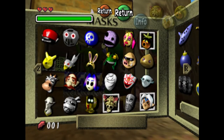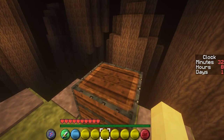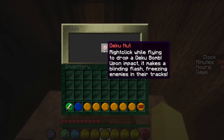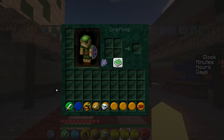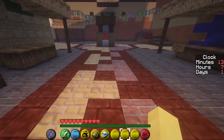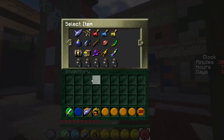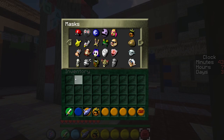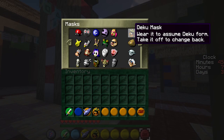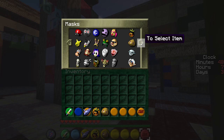Since Majora's Mask has quite a big collection of items and masks, I had to find some way to let players hold the entire Zelda inventory. Since the Minecraft vanilla inventory was too small, I decided to use a Spigot plugin to find a workaround. The player can always right-click a special item, which opens up a GUI where they can select the items they want.